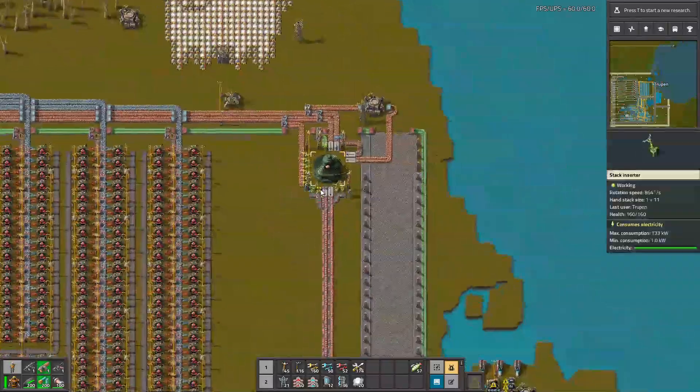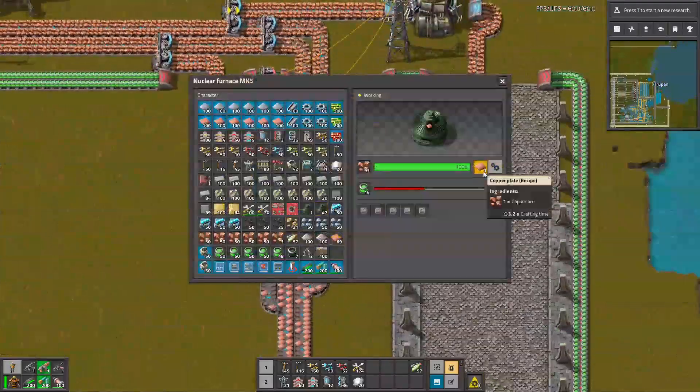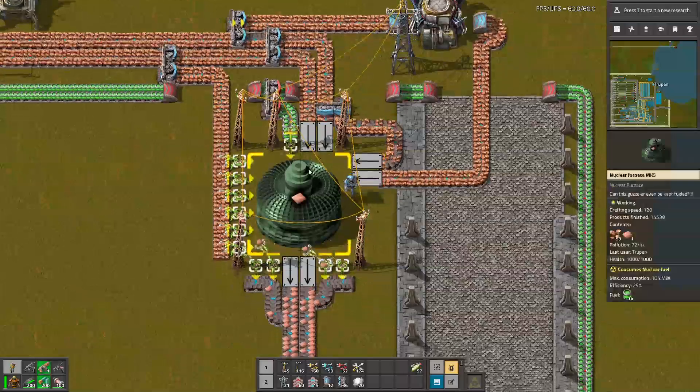So I changed this copper smelting into this one Nuclear Furnace, but there is a problem because it's stuck. I mean, it's working, but it's not fast enough — even though I use the loaders, it's not consuming all the ore.